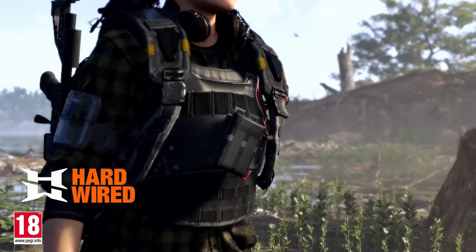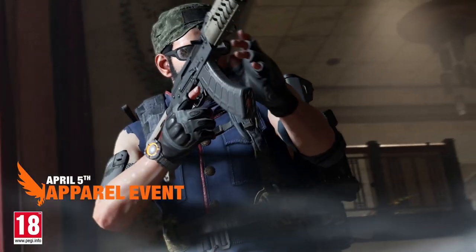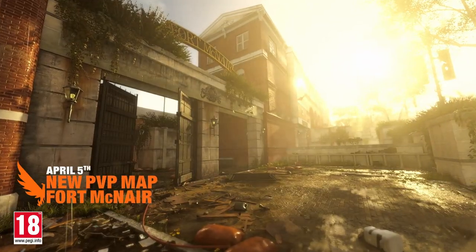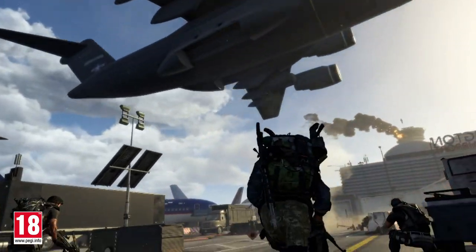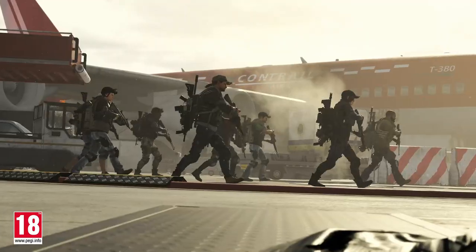After completing the Tidal Basin stronghold, players will be able to advance to World Tier 5 and unlock the possibility to obtain gear scores of between 450 to 500, and you will stay there for a while. The update also introduces a new heroic difficulty, and players can enjoy two new exotic weapons as well — the Pestilence and Nemesis — as well as three new gear sets: the True Patriot, Hardwired, and Ongoing Directive.